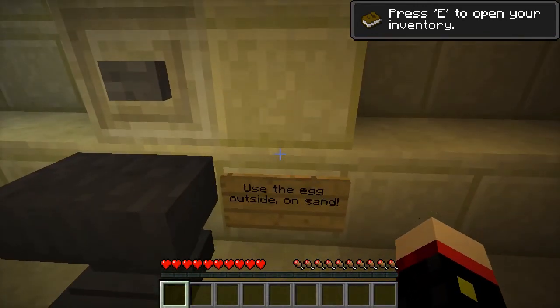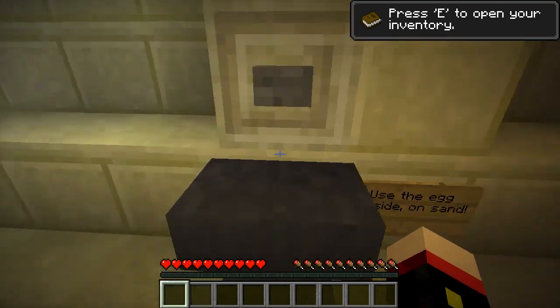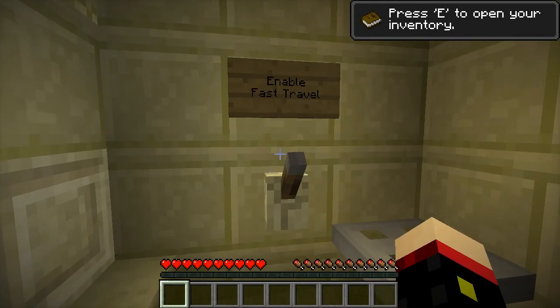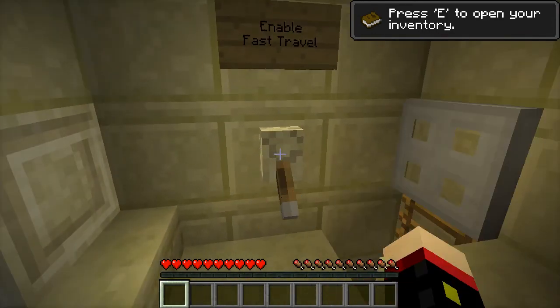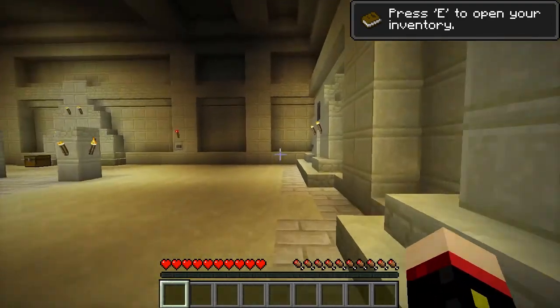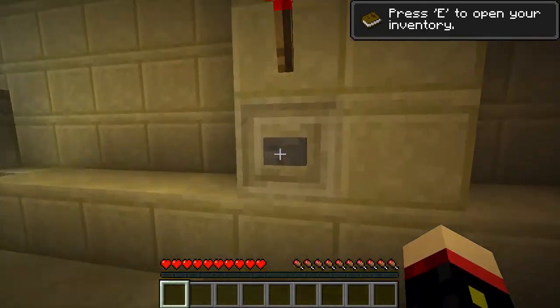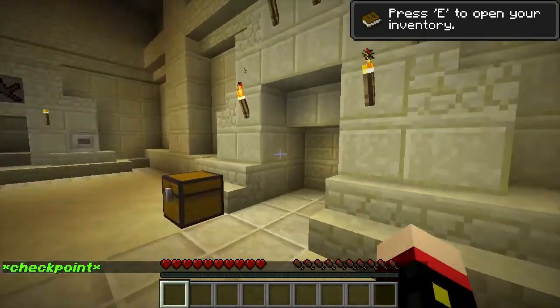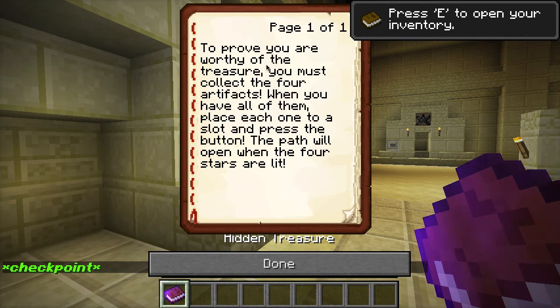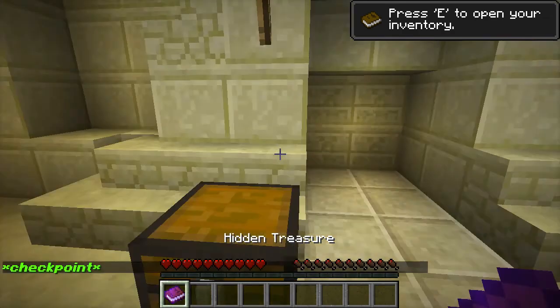Button. Use the egg outside on sand - outside on sand. Enable fast travel. Holy shit, that fast travel is futuristic. Freaking ladder. Checkpoint. Hidden treasure: to prove you are worthy of the treasure, you must collect the four artifacts. When you have all of them, place each one in a slot and press a button. The path will open when the four stars are lit.